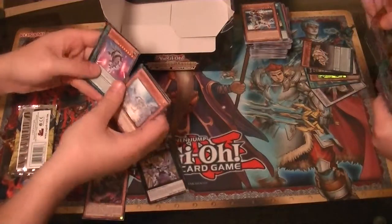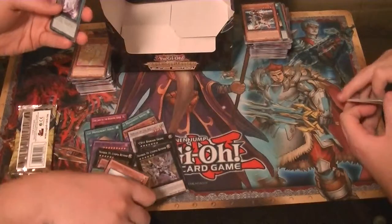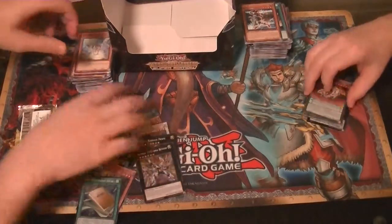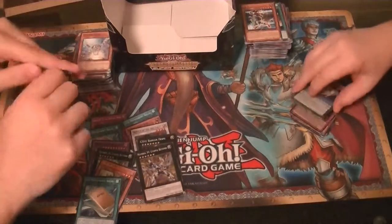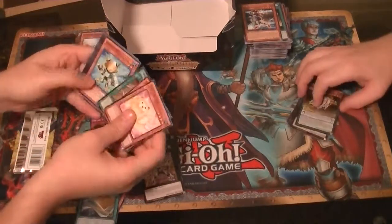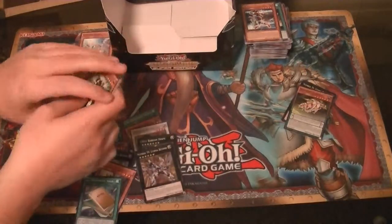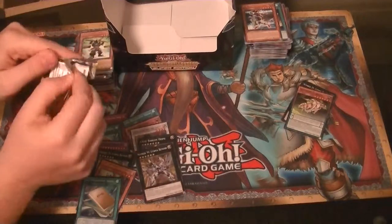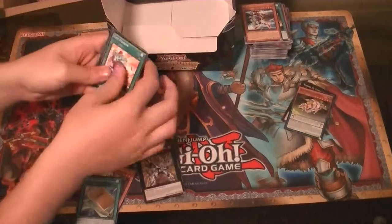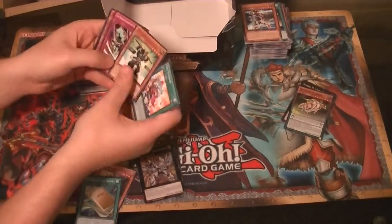My next Promo is another Number 39 Utopia Beyond. Rare Quillport Shell and a Super First Movement Solo — now you have a playset! First, first, first — boom, that makes you number one. A Super Heavy Samurai Scale, Rare. And the last pack: a Rare Super Heavy Samurai Scale, and nothing.